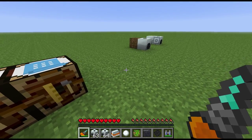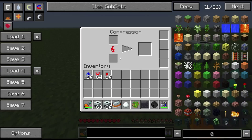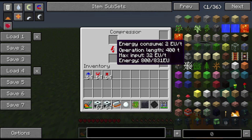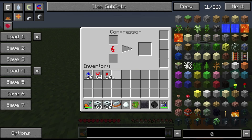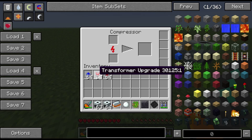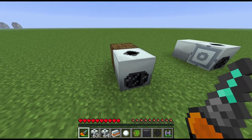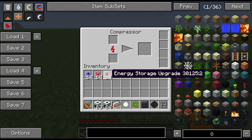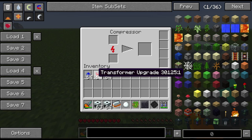Like all the other machines, the compressor accepts upgrades. It has the same operation length as the other basic machines and takes 2 EU per tick input. You can add overclockers and transformer upgrades to use higher power, since it starts on low voltage. You can also increase the energy storage. Most often you'll be using overclockers and transformer upgrades.